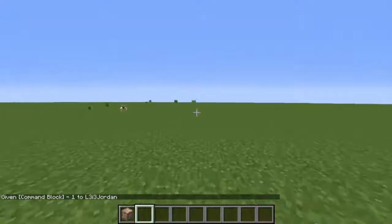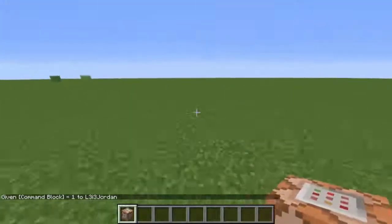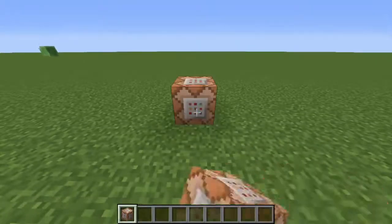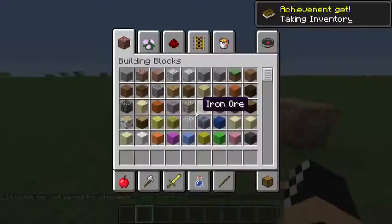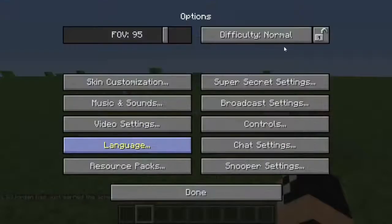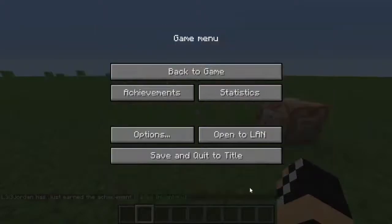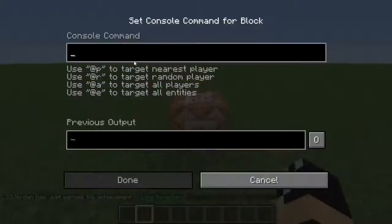Boom — you will get the command block. Command blocks can be used for many different things, but I'm going to show you this really cool one. I'm going to put my game mode into peaceful because I hate slimes so much. Now go onto the command block and paste this command in.